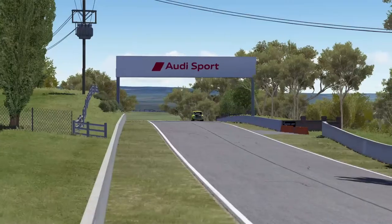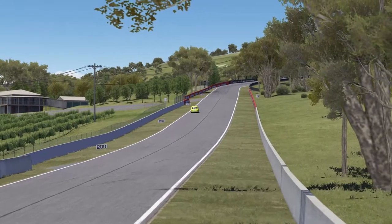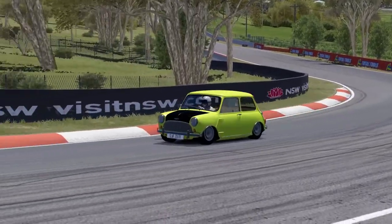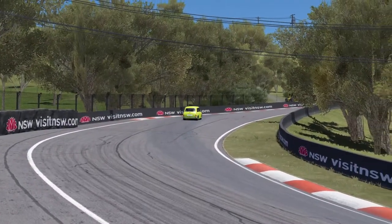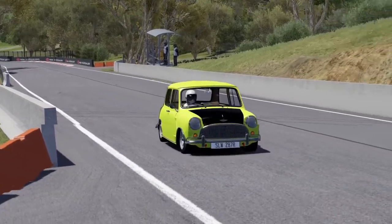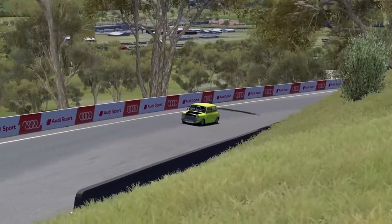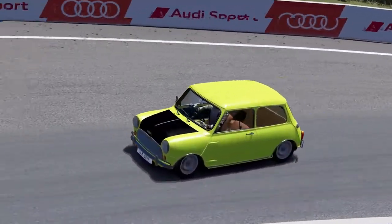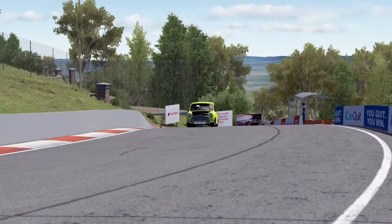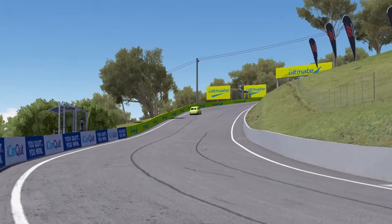We're in third gear now, about 137 kilometers an hour, going underneath the Audi sports line into fourth gear. 150 before we hit Griffiths Bend — 146, not quite 150 — braking at the 50-meter board. Going into third and trying to use as much of the track as we can to hold that throttle down and keep the momentum running. We're only at about 100 kilometers an hour here going up towards the cutting, so definitely not booking it like the other cars we've seen use this track. It does look a lot faster than it actually is.